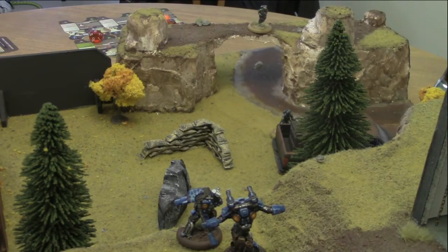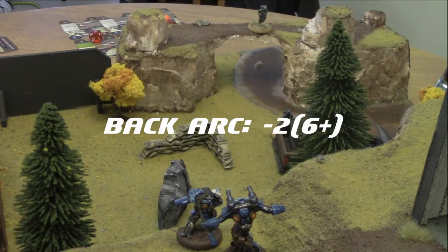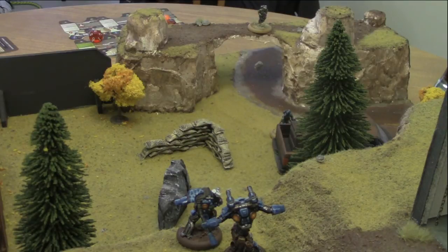The behemoth takes 3 shots against the medic — let's factor in the modifiers. The behemoth has a default FN of 8. The medic is in the model's back arc, which brings it down 2 to a 6. He is also within a card length of the model, bringing it down to a 4. Rolling 3 dice we get a 5, a 7, and a 1, so 2 shots go into the medic's back. With a weapon strength of 2, the medic takes 2 blood and must make 2 armor failure checks — he passes both.